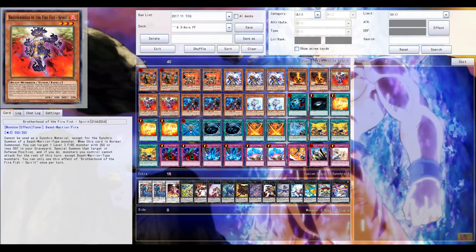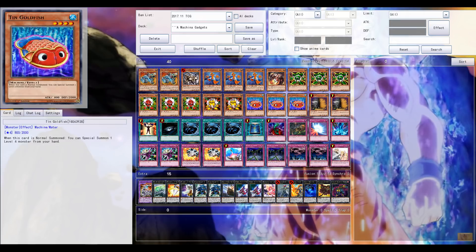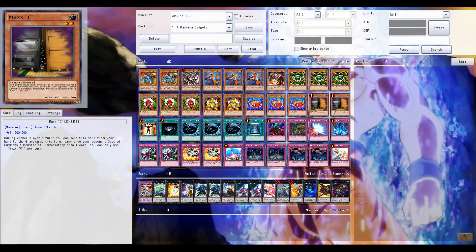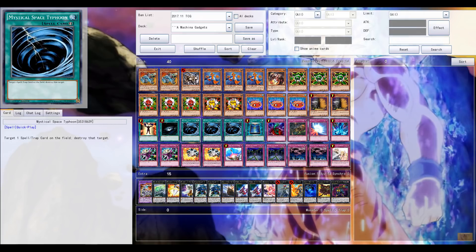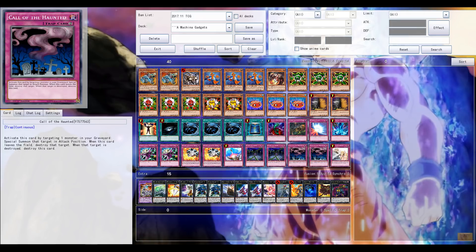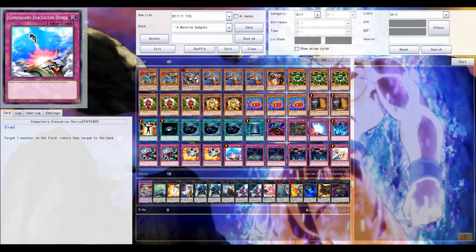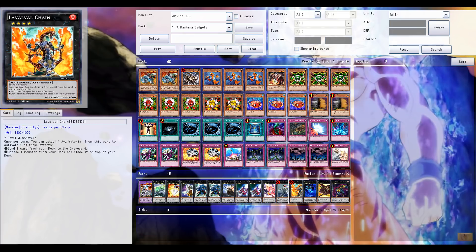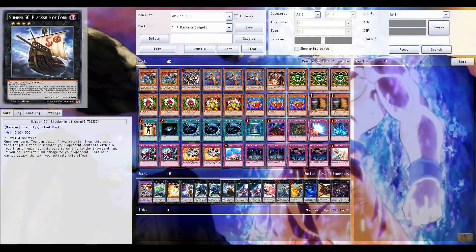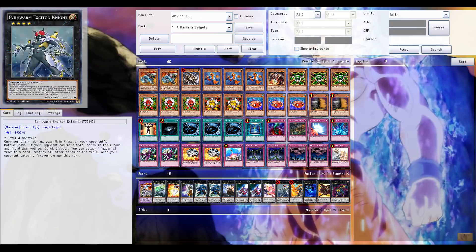The second list we have is Machina Gadgets. A lot of backrow, but their extra deck is super powerful, especially with the huge threats being Excited Knight and Lavalval Chain to tutor something like Machina Fortress or possibly Redox. Machina Gadgets may have the advantage due to the amount of backrow in the main deck, and Machina Fortress is definitely a strong card against something like Firefist.